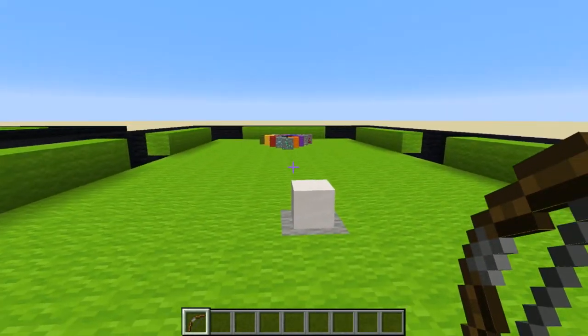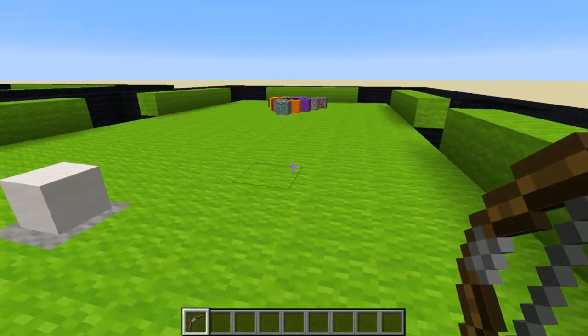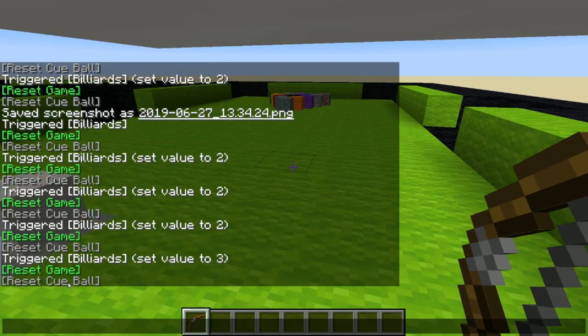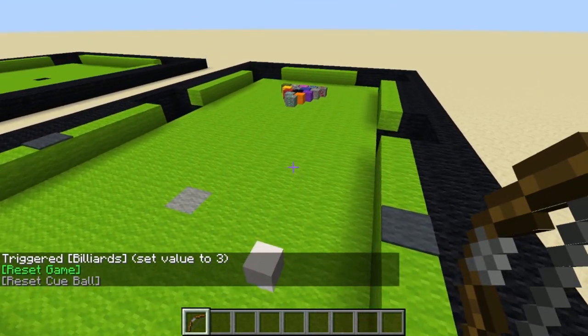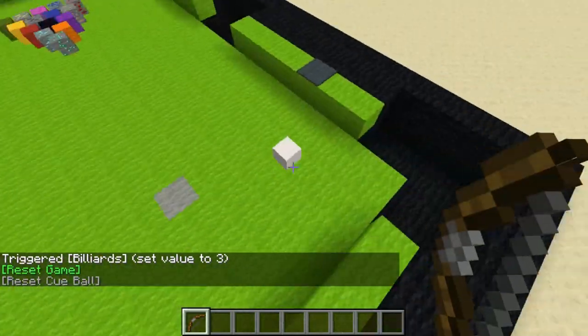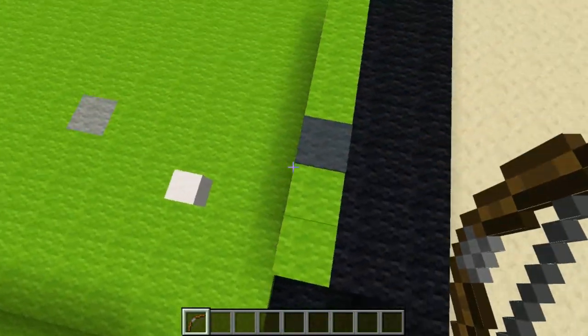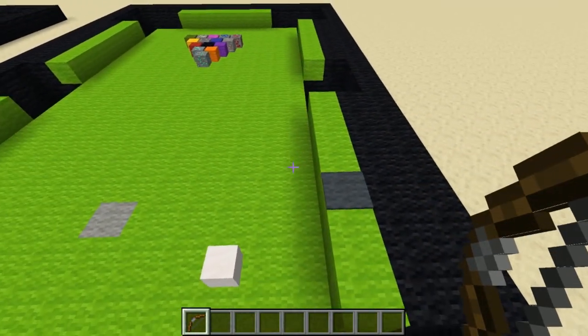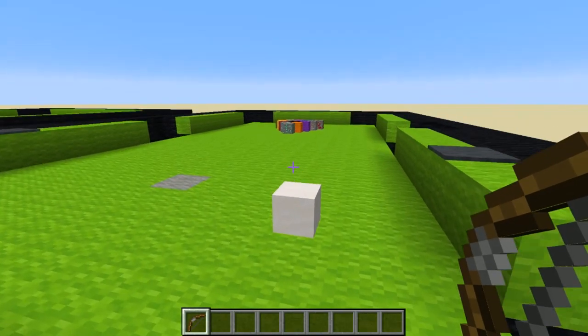I'm going to go ahead and just kind of play out a game of pool now. There are a lot of different rule sets. I actually spent a while reading about them in my early 20s. Typically you can start with the cue ball anywhere you want behind the head string, and I'm sure I'm gonna get crucified by some pool players who play it differently.